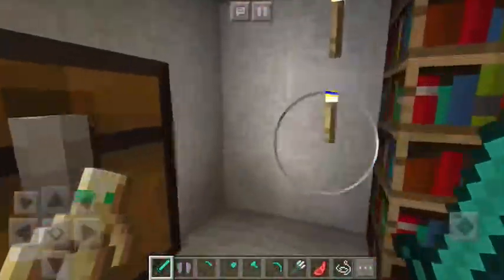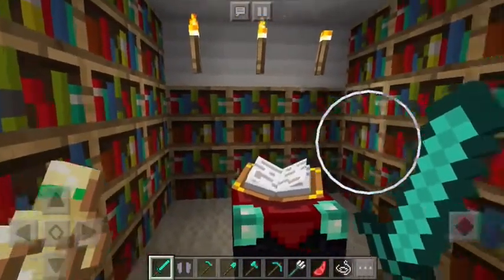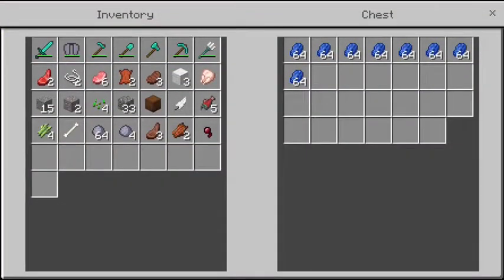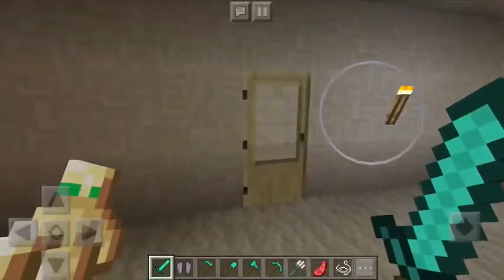This is my enchantment room — lots of bookshelves. The floor is bookshelf too. Lots of bookshelves, so my enchantment tables can do good. And we have lapis, because we need lots of lapis to enchant.